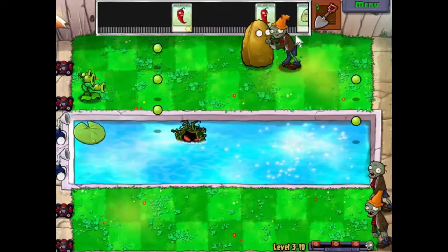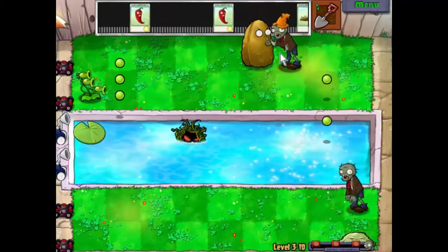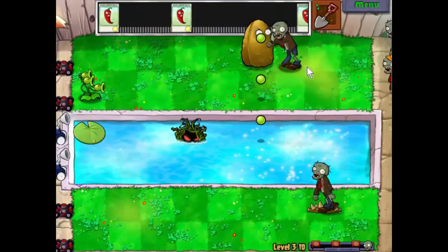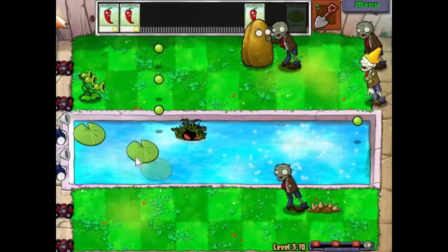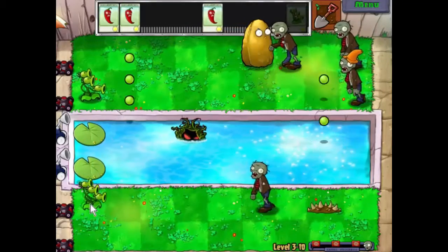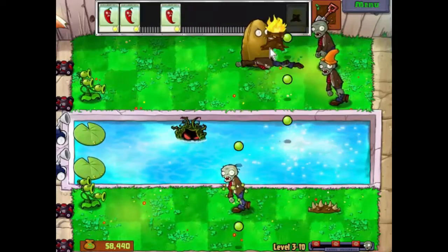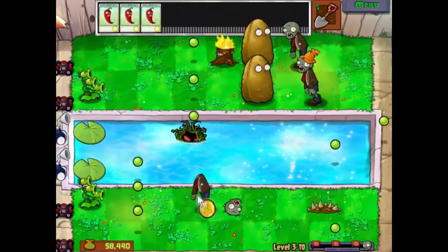Now we need a defence down here or this is going to be fairly short. Squash — good man. Stick some defences at this end. We need more defences than that. Come on, give us something. There we go, just what the doctor ordered. Stick that there — it's going to power up those. And we'll stick that there.